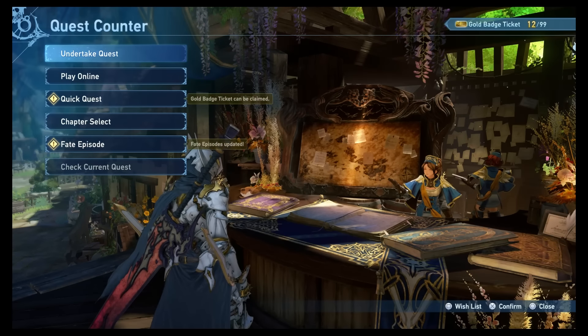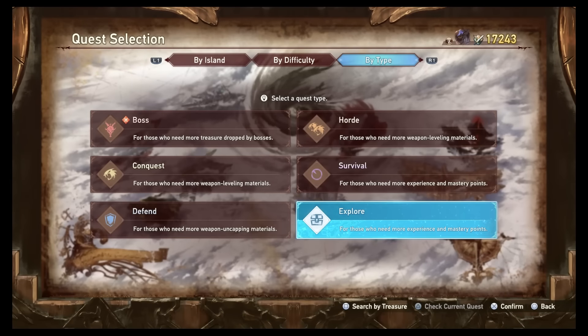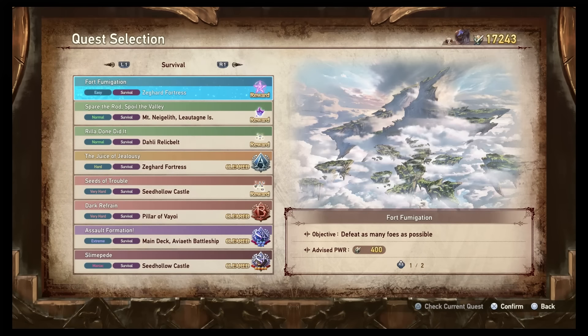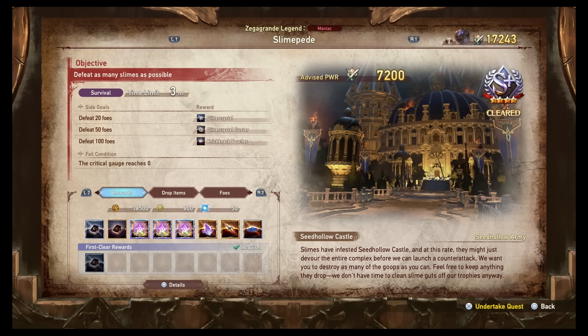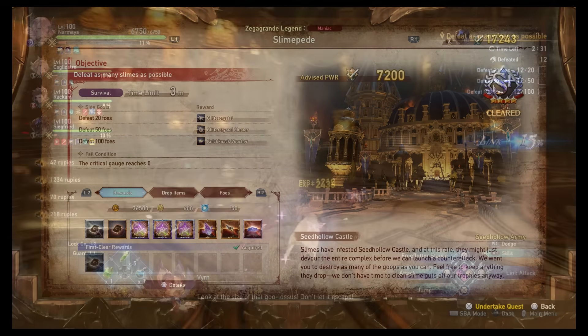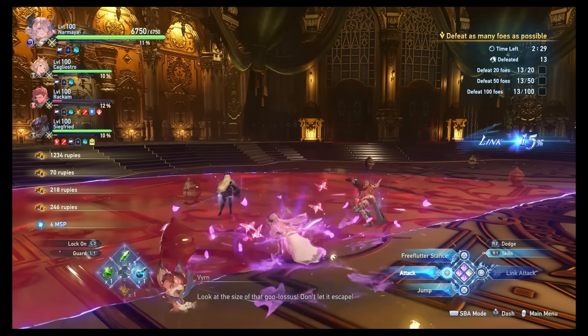These slimes can be found at any place that a slime would normally spawn, but the way I've been doing it is going into the maniac mission Slime Pede. The goal of this mission is to beat or kill as many slimes as possible. They can spawn as their normal variant, the gold and silver variants, the king gold and silver variants, as well as that ultra rare Prismatic Slime.